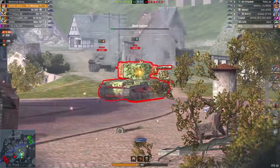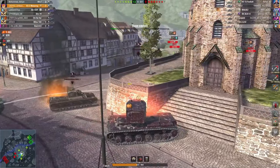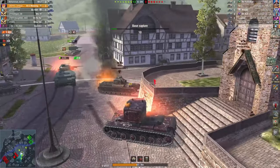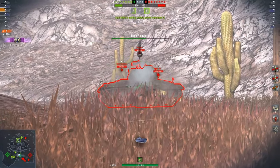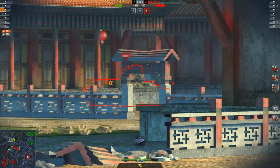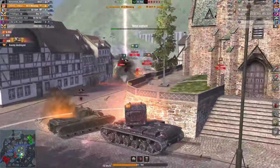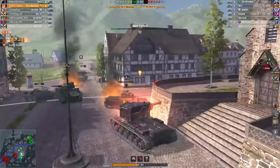First and foremost, it's a tier 6 tank so you can quickly grind through it, even in just one day if you try. Secondly, this tank can obliterate enemies in one shot — if you're lucky, that is. If luck isn't on your side, your shots will constantly fly into the ground, rocks, or maybe even the sky. It's not uncommon for this tank. Now let's dig deeper into its characteristics.